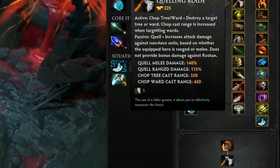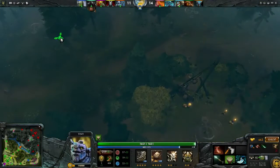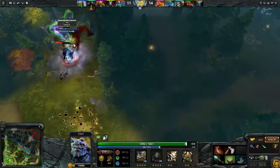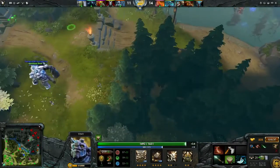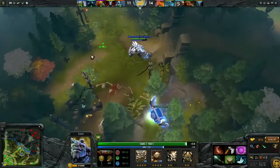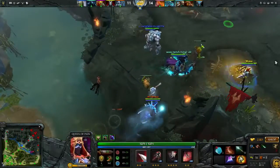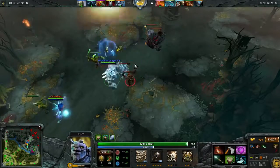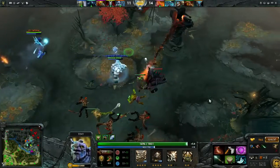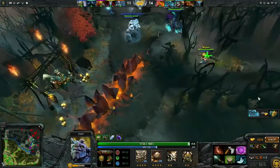A lot of people underestimate how strong Quelling Blade is on a hero like Tiny. I'm not buying Quelling Blade because I have no idea how to last hit — it's not for helping myself in lane, it's for hitting jungle creeps and pushing waves. Tiny's ult is base damage; all of his damage is white damage. His 142 damage — it doesn't say 92 plus 50, it gives him 92 and then 50 base damage. Quelling Blade is 100% based on base damage, so if you buy a Quelling Blade and you do 142 damage, that Quelling Blade effectively gives you about 60 damage for 200 gold when it comes to farming speed. It's a very important item for the early game, and even once you get your Ags, it just speeds up your farm so significantly.